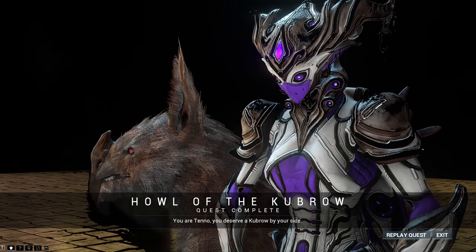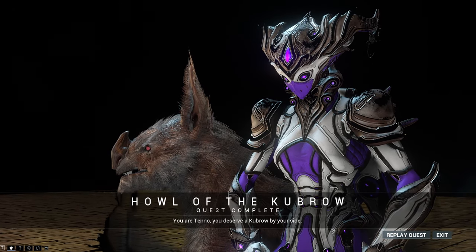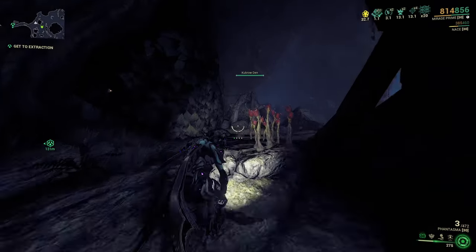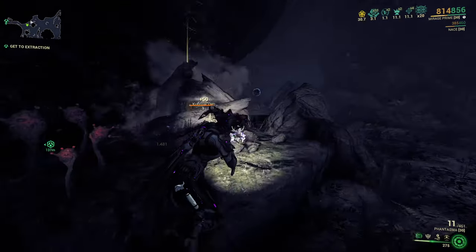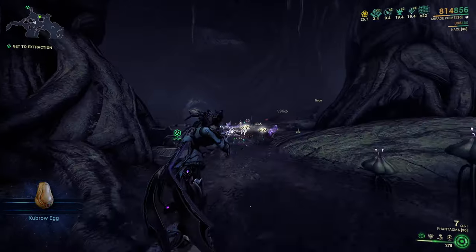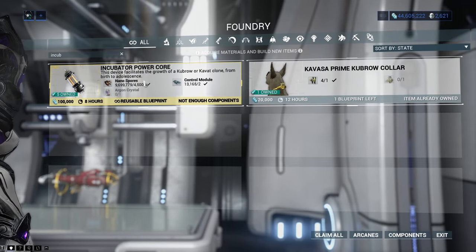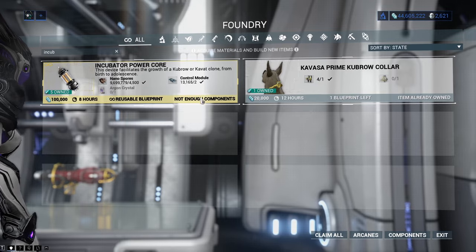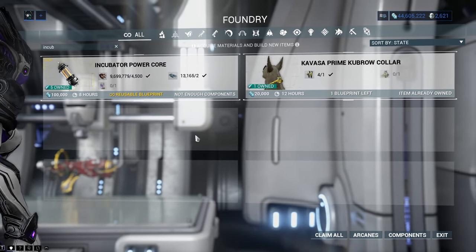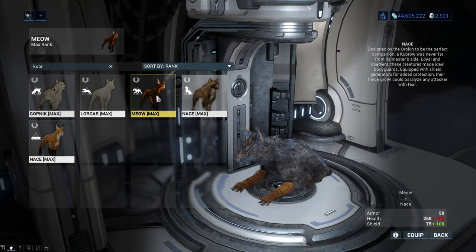You will first be able to get a Kubrow after you complete the Howl of the Kubrow quest. During the quest, you will get most of the things you need to hatch a Kubrow: the incubator segment, a Kubrow egg - which you can get multiple of by destroying Feral Kubrow Dens on Earth tilesets - and an incubator power core, which is extremely expensive for lower ranking players. I recommend you play with different variations of Kubrow later in the game when you have enough credits to spare.